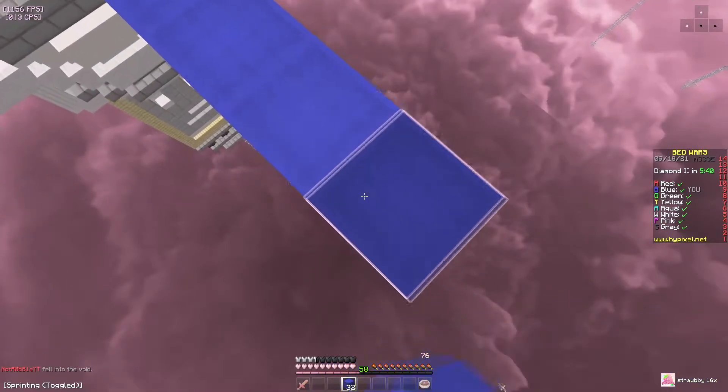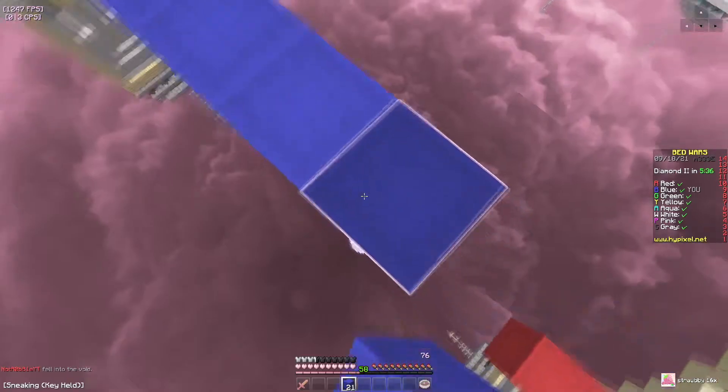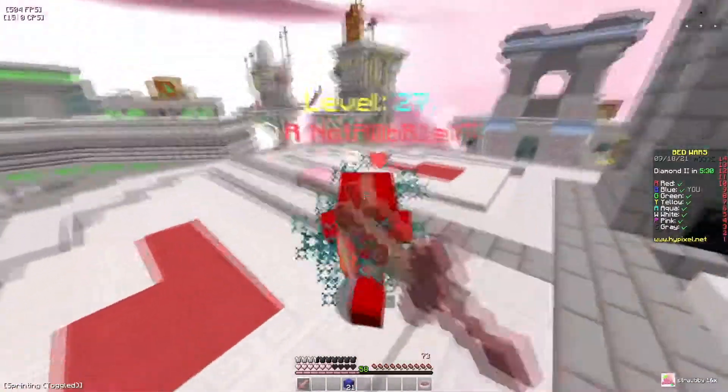That guy failed his speed bridge. As we speed bridge over, you can see the sky is really nice — it has these little fluffy clouds. He should be respawning, so let's take him out and get his bed easy.